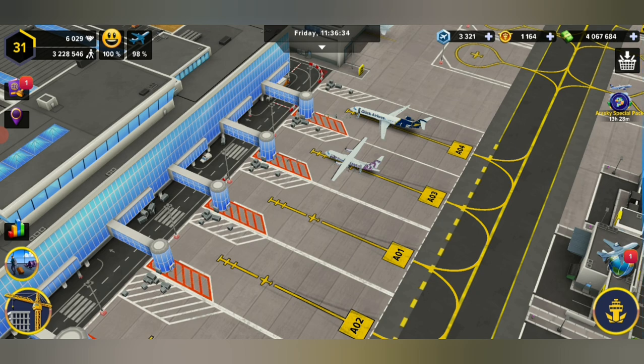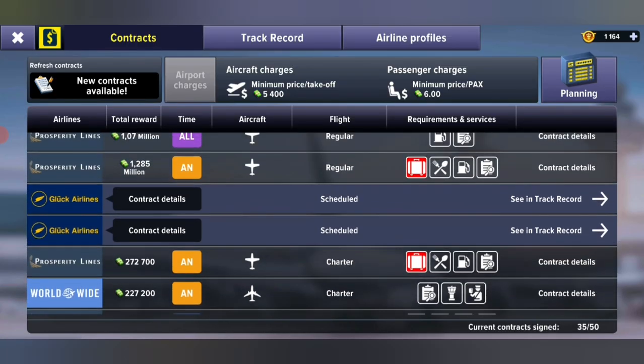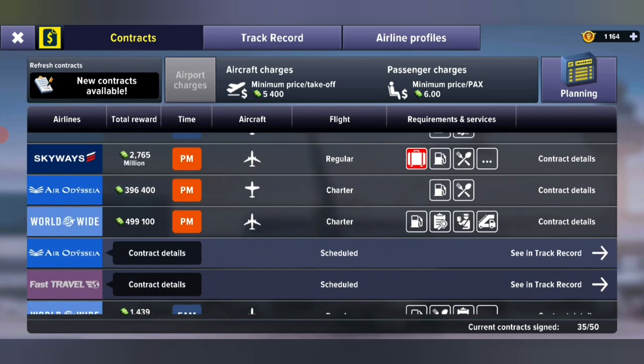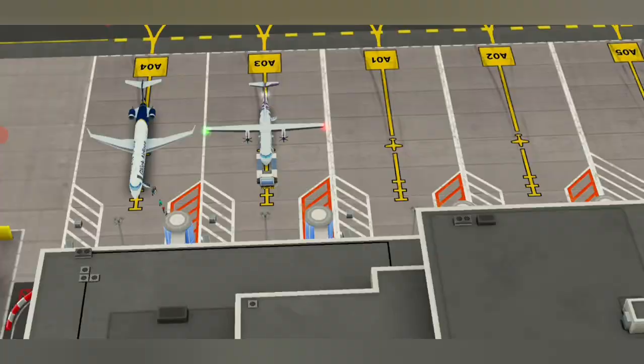The luggage service has been released with the long haul ramps and long haul services. Right now we haven't got long haul yet, however we would like to get those contracts. There are many contracts now that have that red icon with the baggage, and we can't give that service, so we have to skip those contracts and we miss out on money. So we're going to be looking at what you need to do.